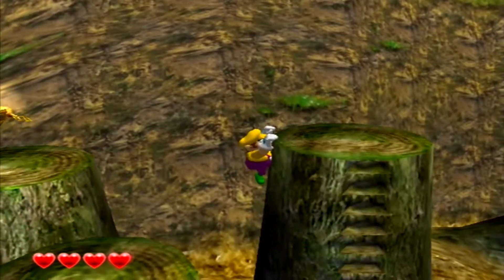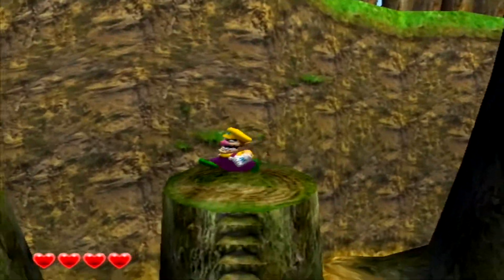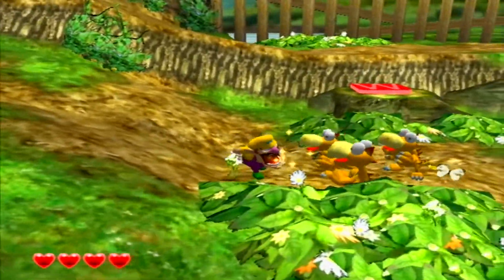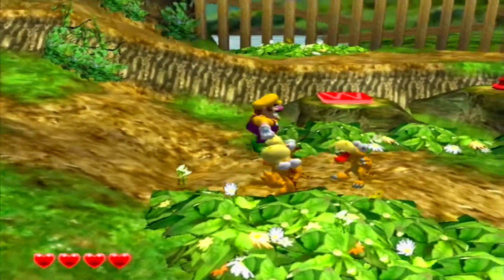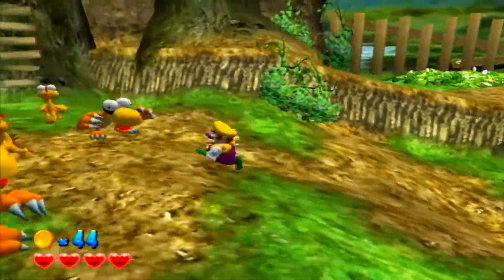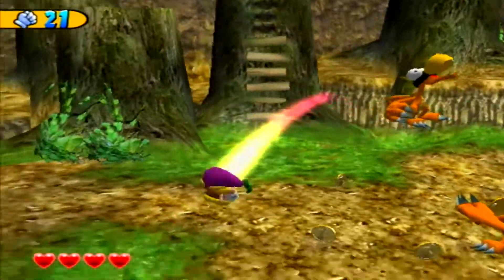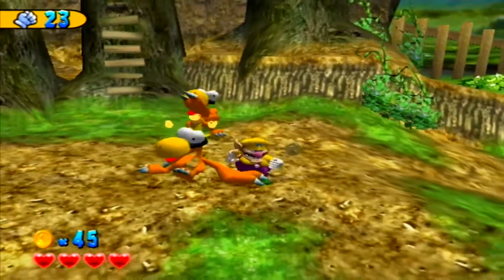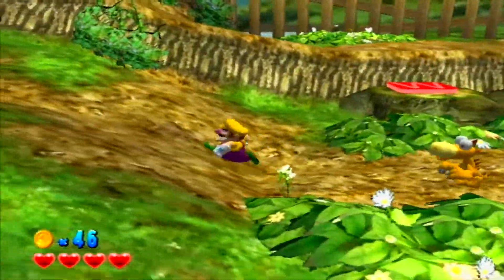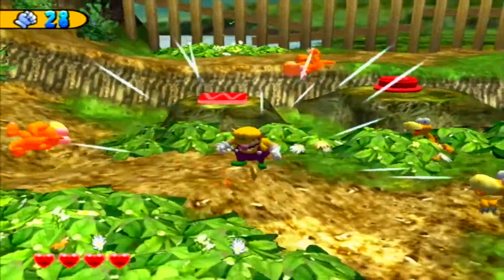I don't know what use you have for spinning them around like that but it's pretty cool I guess. What did the other buttons do? X and Y do nothing. So I've been pressing and holding B to dash, meaning he's been punching and then dashing, but apparently you can just hit R and he dashes right away. That makes a lot more sense - that works a whole lot better.